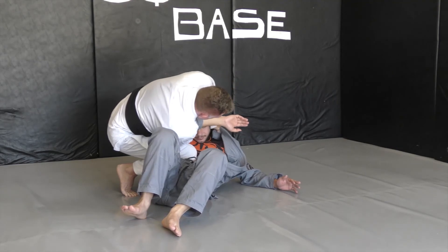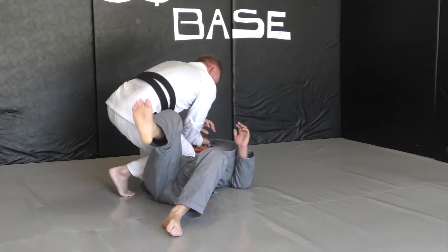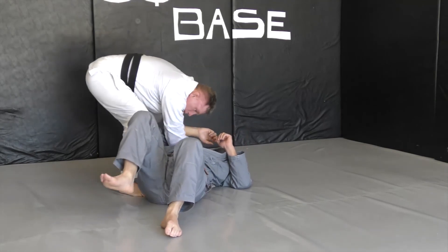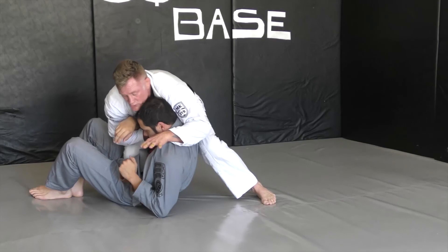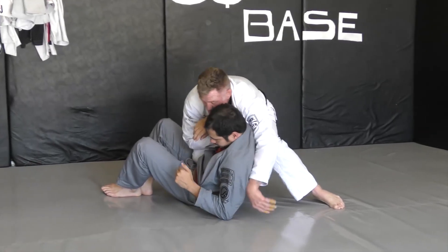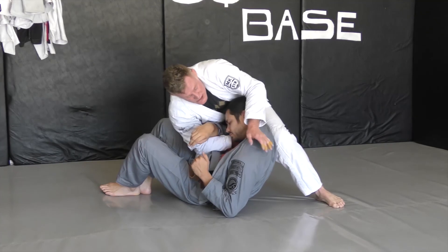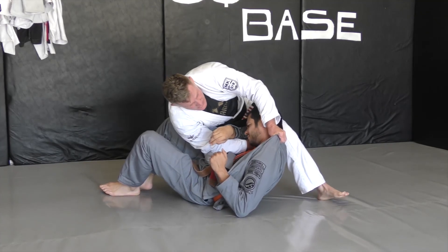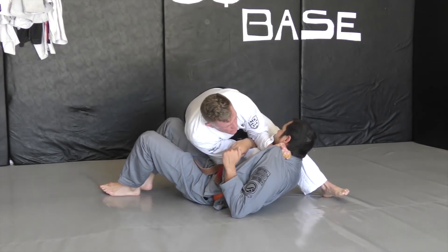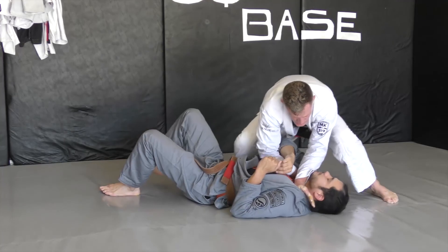Controlling the head. Insert the other hand to knee ride. Clock your body. Controlling the head. Underneath — I switch it up. Control the head like a massage. Grip deep. Knee ride still in. Switch. Drop the elbow deep. Shift my body weight into the choke.